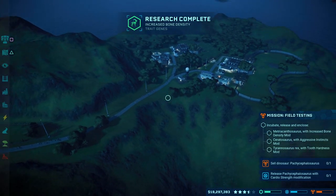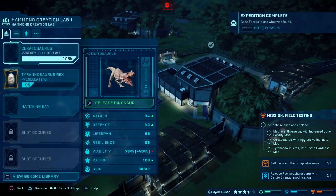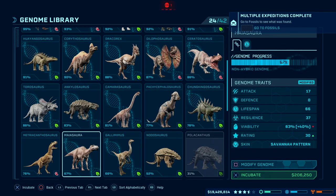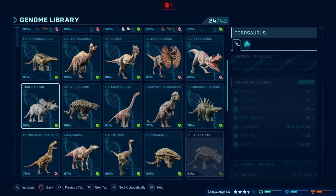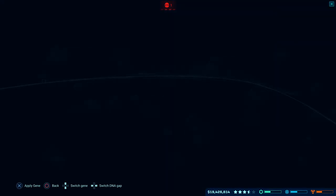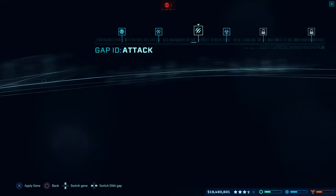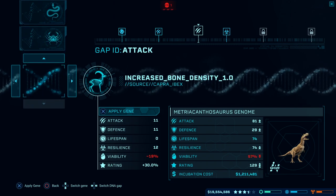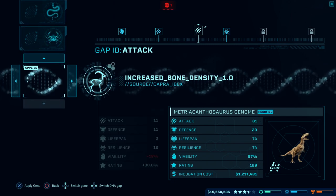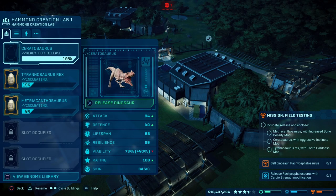The research is complete on the bone density so I can get the last Metriacanthosaurus on the go. Just need some bone density. I don't think I've got 2.0 - so it's just 1.0. I think that will probably just about cover it. Let's get one of those on the go as well, just waiting for those two to come through and then I can release them.